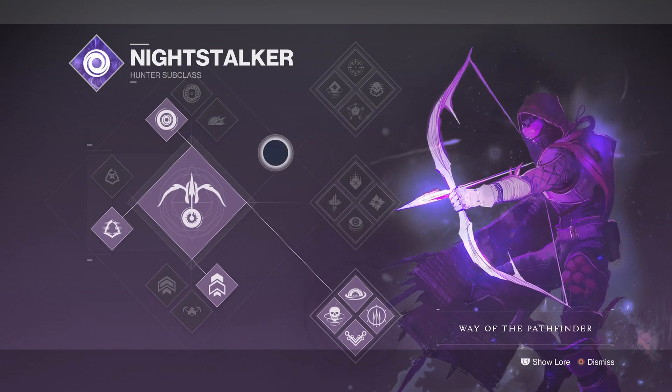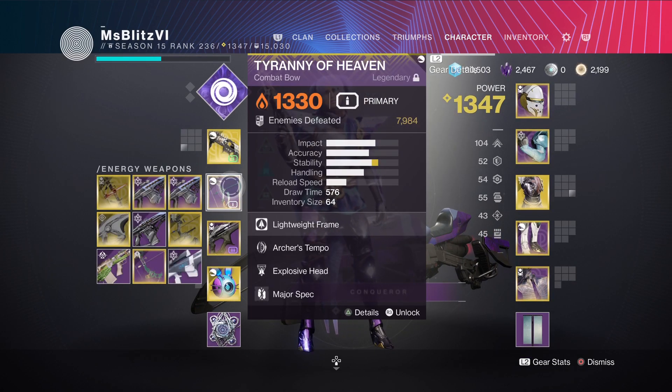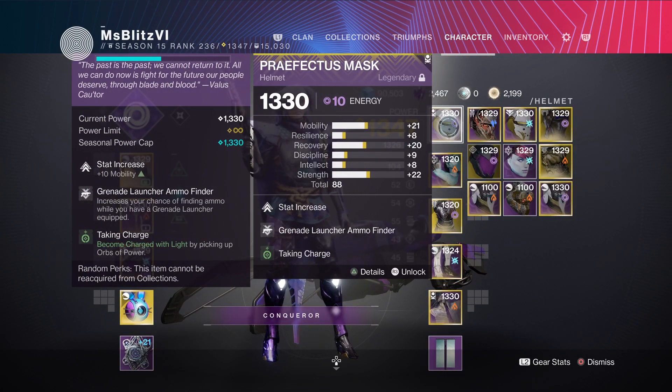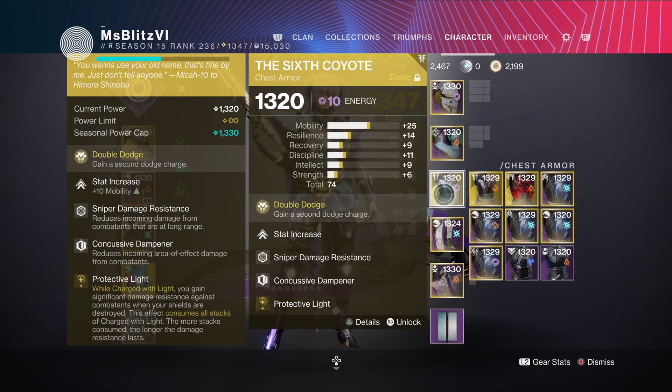For my loadout I'll be using the Bottom Tree Nightstalker with Gambler's Dodge. For kinetic I'll be using Witherhoard. For the energy slot I'm using the Tyranny of Heaven, a solar bow with Explosive Payload. Next I'll be using the Tarantula with Box Breathing. For the grenade launcher I'm using ammo finder and Taking Charge. For the arms I'm using the Overload Bow mod and Linear Fusion with Shield Break Charge.